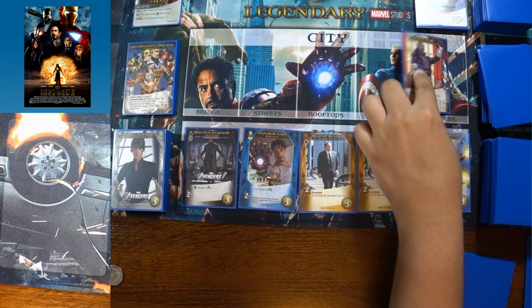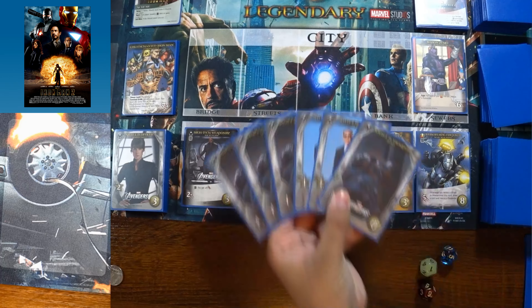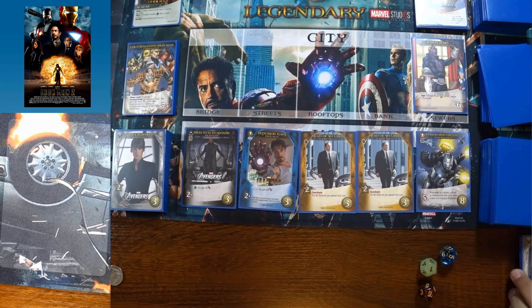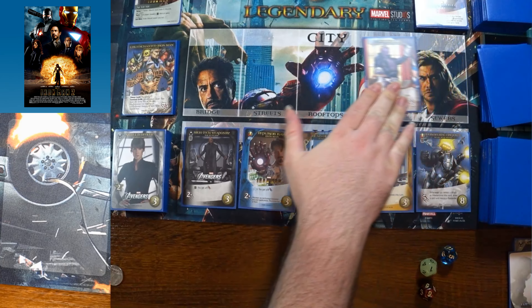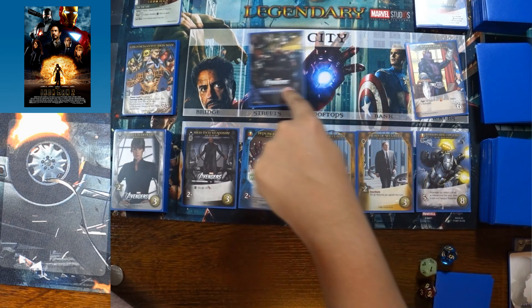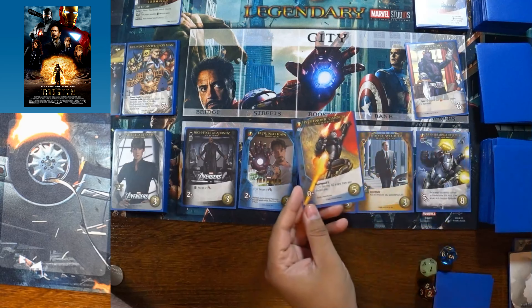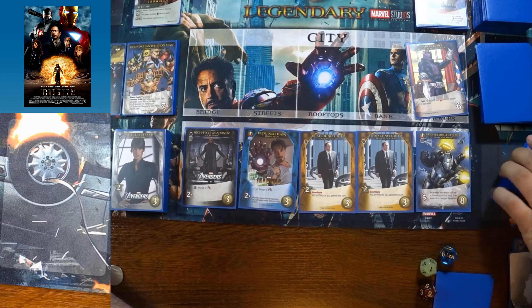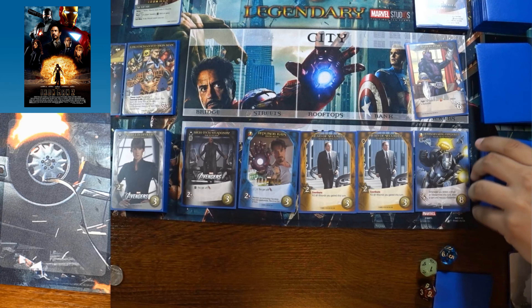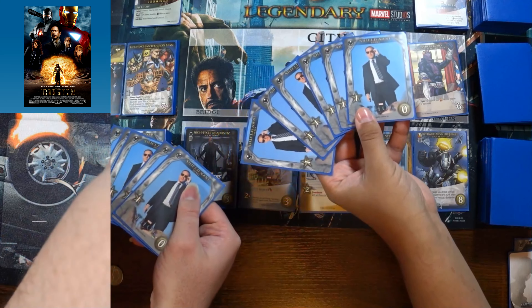Baron Zemo is revealed — fight for each of your Avenger heroes, rescue a bystander. He's one of the generic base set villains. With only attack cards and two recruitment, that player passes their turn. Then a Master Strike triggers: demolish each player, then stack this strike next to Iron Man. We don't have cards of cost five to discard so nothing terrible happens, but the Master Strike is now stacked.